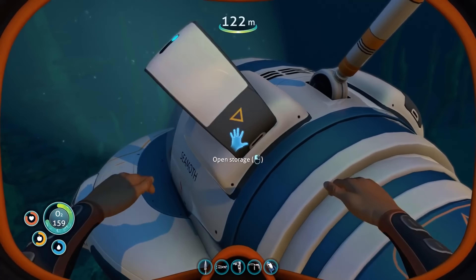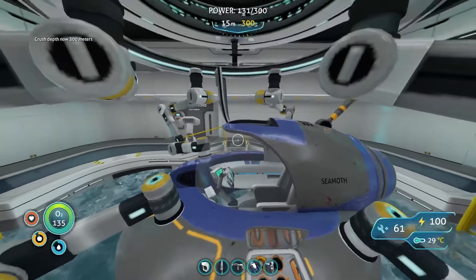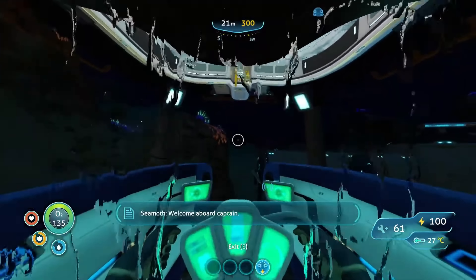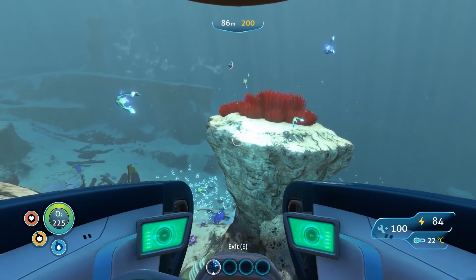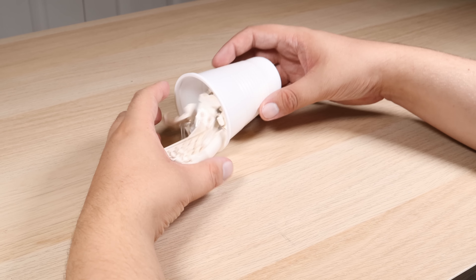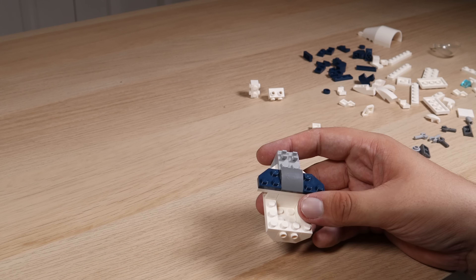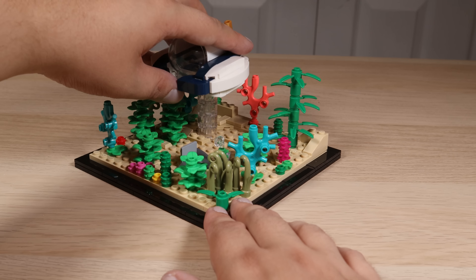One of the most iconic and memorable vehicles in Subnautica is the Seamoth, a small yet powerful submarine that is a crucial component to the game. It's highly likely that players will be spending a significant amount of time exploring the vast underwater world of Subnautica in this vehicle, so it's a no-brainer that we'd include it on this model. Fortunately, a user named OverRaptor has already created a really impressive Seamoth design, and it's publicly available over on Bricklink Studio. With a couple of modifications to make it slightly more builder-friendly, this Seamoth will be a great addition to our Subnautica model.